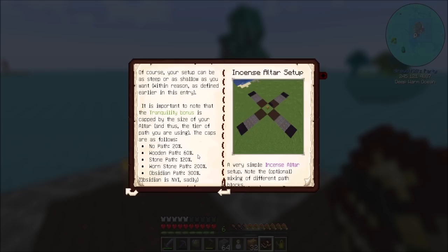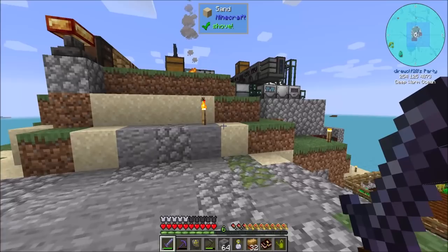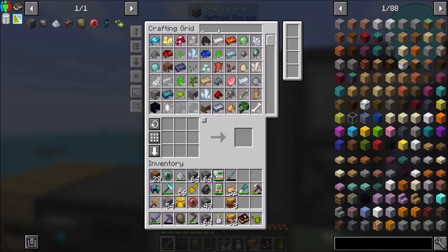Let's get out our book here and see what kind of cool things we can put next to it. At most it can be 60% currently. Once we get to stone paths it can be 120, then 200 and 300. Obsidian is not yet implemented, sadly. These are the things you can put down to add to Tranquility: dirt, farmland, potatoes, carrots, wheat, netherwort, beetroots, leaves, frogs, fire, grass. So let's get some potatoes, carrots, and wheat. Some dirt and maybe some netherrack — I think fire was in there too, but for this low tier it shouldn't matter too much.